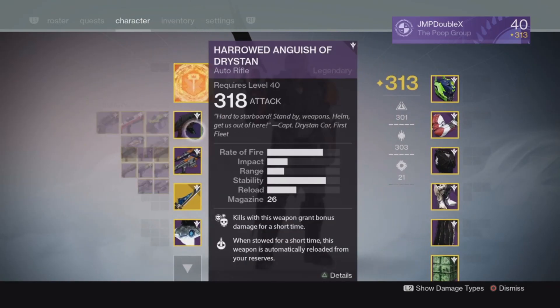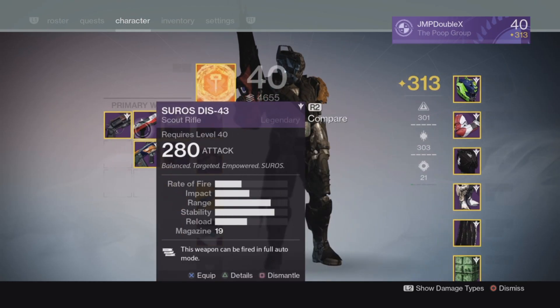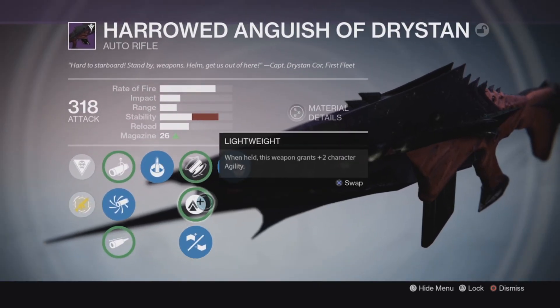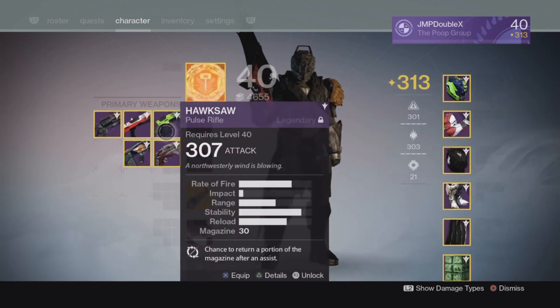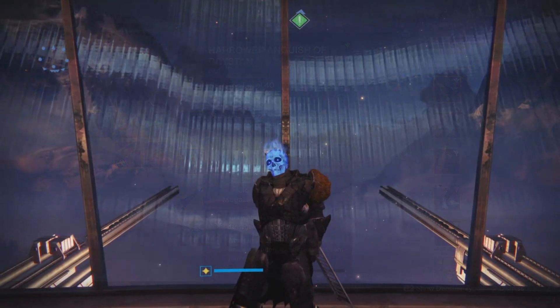I'm just gonna be using all the stuff that I showed. I forgot to mention this 318 auto rifle — I have no clue what to infuse it into. For some reason this thing feels like it has a ton of recoil, which is crazy. I don't know what's wrong with this auto rifle, but it has a huge amount of recoil. I might infuse it into something — it's a tough choice because this is the only 318 primary I have above 310.